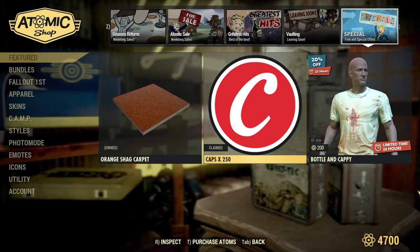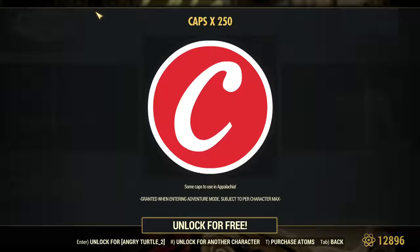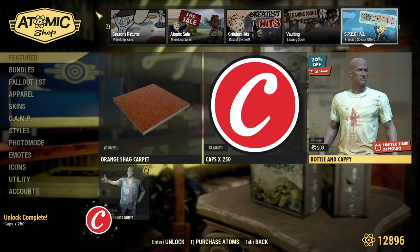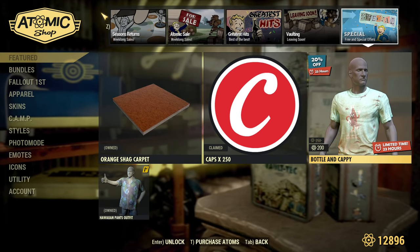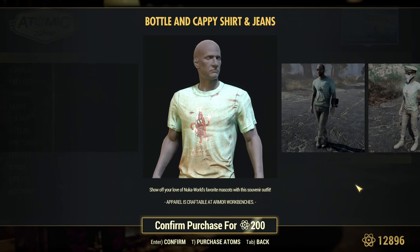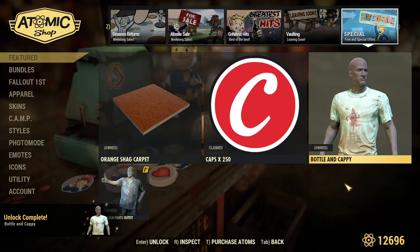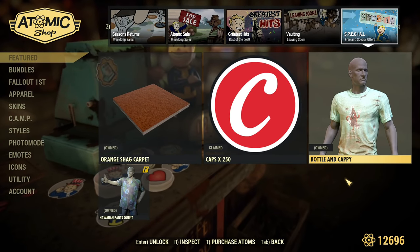Now let's see if there is anything different on my Fallout 1st account. And there is really nothing new on the Fallout 1st account. There's Bottle and Cappy that you can buy — not sure if it's unique to Fallout 1st or was on the other one as well. Just 200 Atoms — I need everything related to Bottle and Cappy.